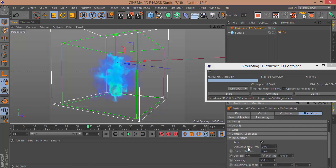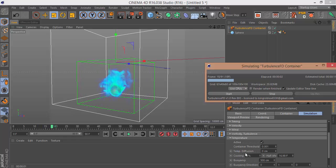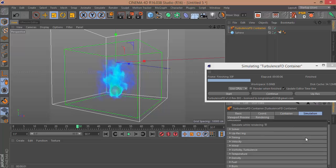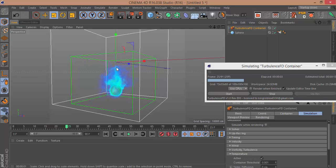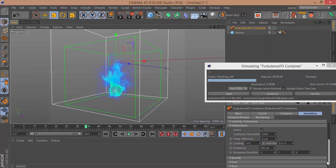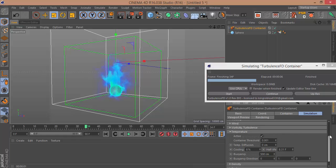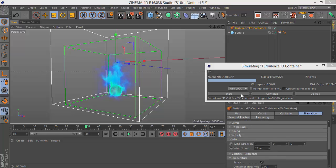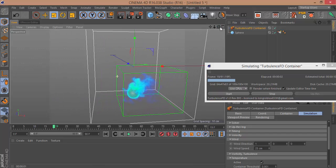Let's set the cooling on temperature to 4, so it will minimize — cooling faster. If you want it faster you can change it. Now it's more smaller.